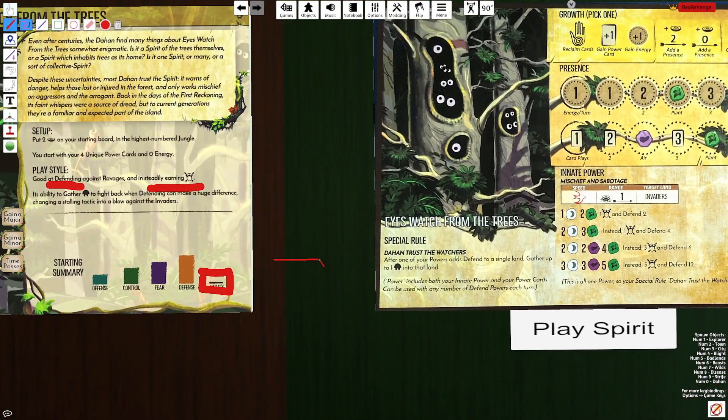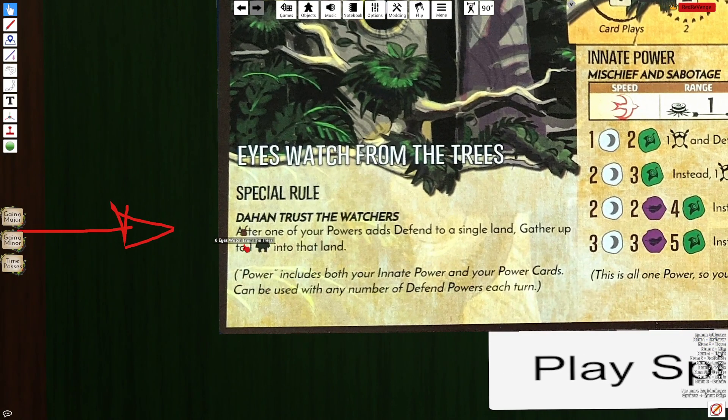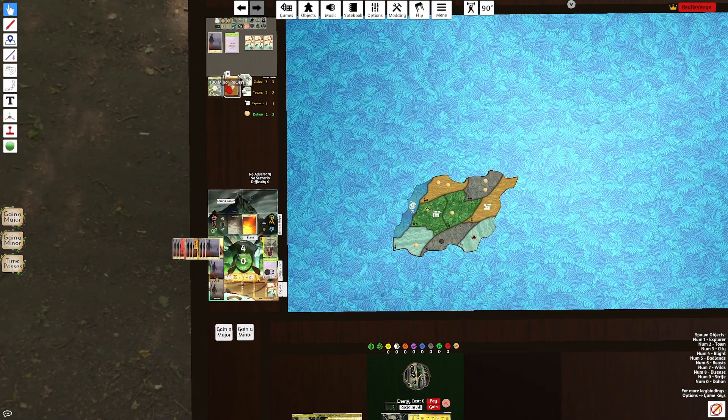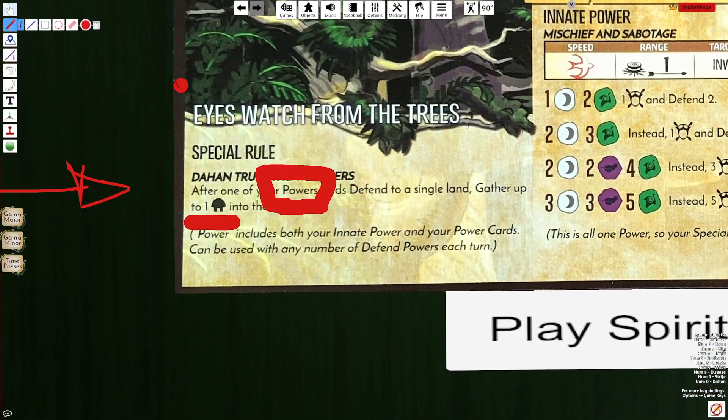Flipping the Spirit board over, we have a special rule that says Dahan Trusts the Watchers. It says after one of your powers adds defend to a single land, gather up to one Dahan into that land. So that's going to include your innate, your uniques, and also any minors or majors you pick up. This special rule is my favorite thing about Eyes because it's so unique — you'd think it would be very minimal, but it's so important to the strategy of the Spirit.